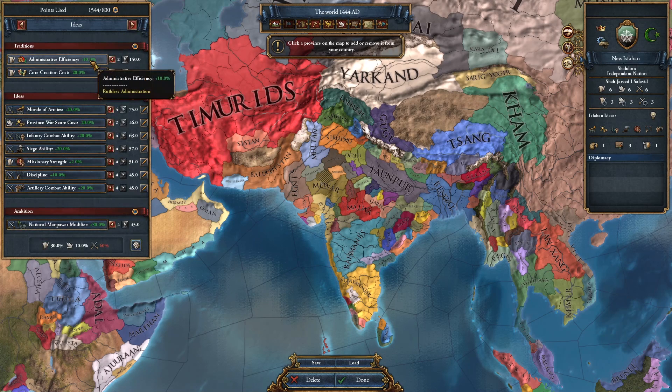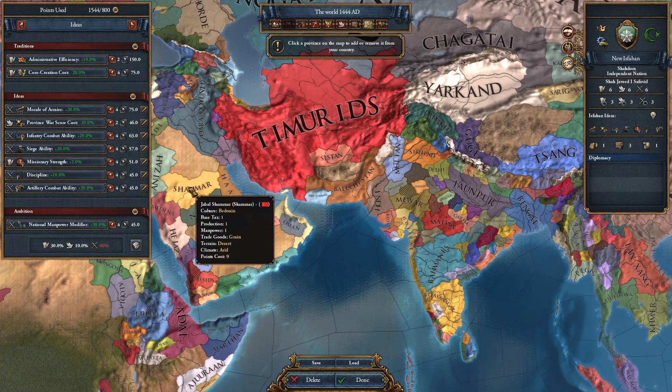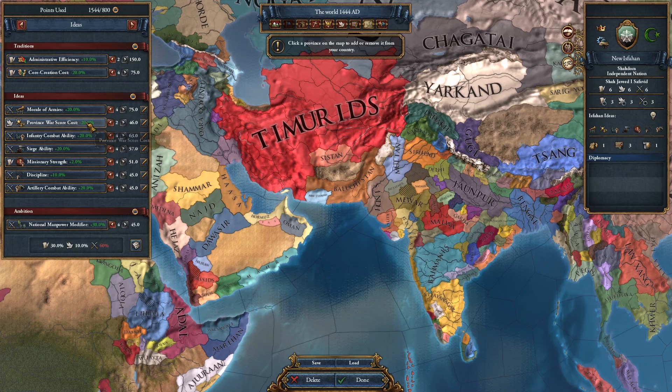So we'll stay Muslim tech group, even though Western tech is a little better. Here are my ideas: I want admin efficiency and core cost reduction. The Mughals themselves have 25% core cost reduction, but with the rest of these broken military ideas selected here, that's going to be 5% core cost reduction — no one cares about that when we have all these other broken things and the 10% admin efficiency on top of it.